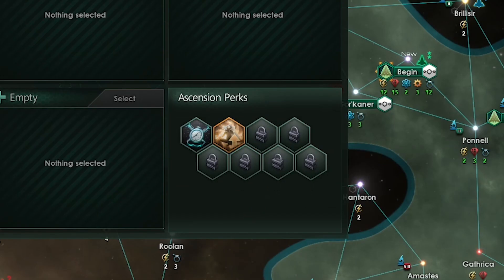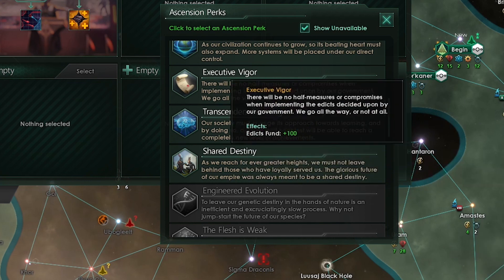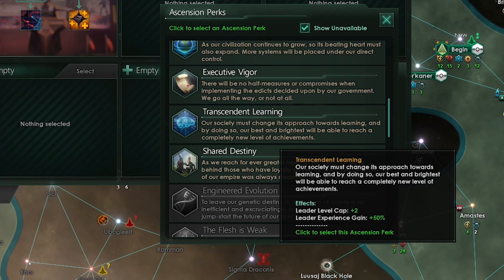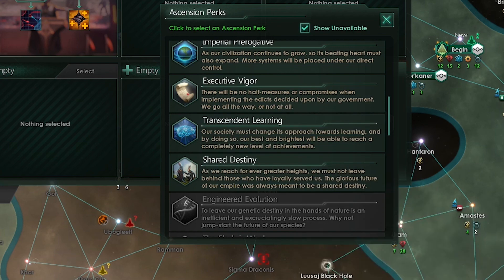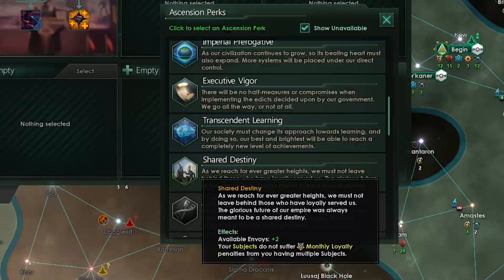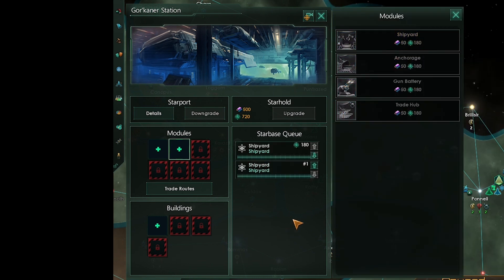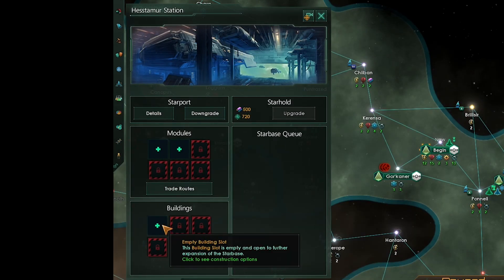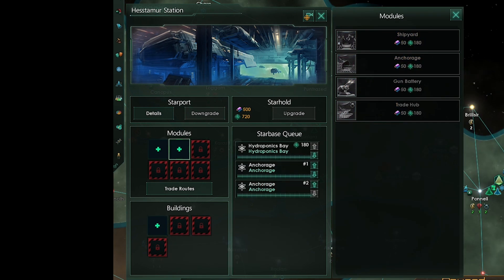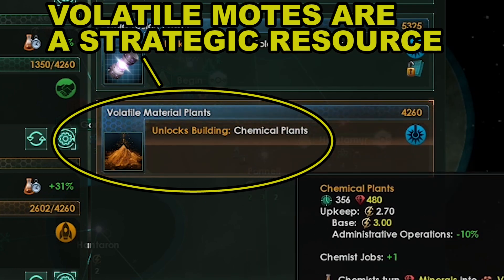We want to finish supremacy by picking the great game tradition. Since we have vassals we absolutely want shared destiny as our second ascension perk — this removes penalties for having multiple vassals and gives us more envoys to work with. If we don't have vassals I suggest the executive vigor ascension perk for more edicts fund so you can activate edicts like capacity subsidies without costing precious unity. We got a new starbase — we want this one to build ships, so we'll build shipyards on this starbase and hydroponics base on all our starbases. We only need one starbase for making ships; the rest can be full of anchorages for naval capacity. We want to get strategic resources as soon as possible, and no research agreements as they cost influence.